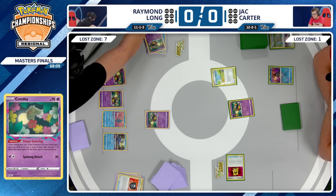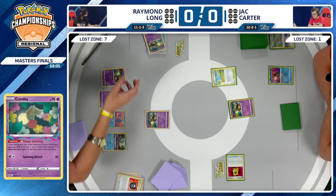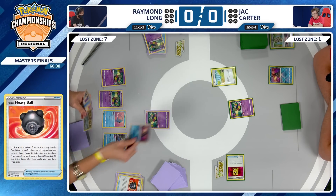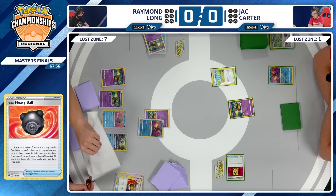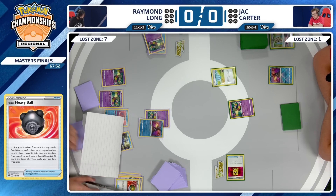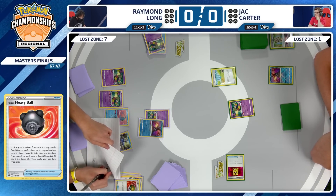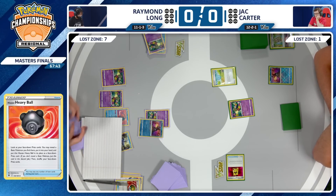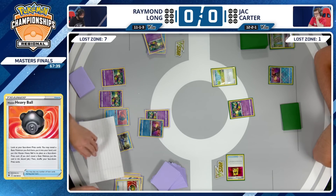The Lost Zone continues to stack up. The MVP for both players is Sableye, but both have to get to ten in the Lost Zone to use that Lost Mine. Luckily for Raymond Long, the Hisuian Heavy Ball is going to get that Radiant Greninja out of the prize cards. The thing I worry about is if you put Greninja down, you don't have bench space for a Sableye — a position you don't want to find yourself in as a Lost Box player in the mirror match.